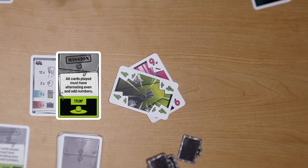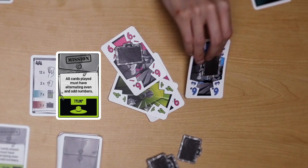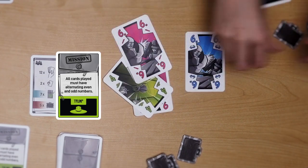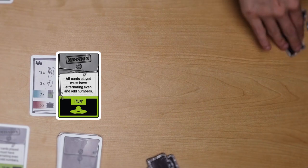If there's a tie — say I play that pink 6 with an intel token on it, and the player after me plays a green 6 or a blue 6 with an intel token on it — they win the trick. If the numbers are equal and both players' cards count as trumps, the player who played last wins that trick.